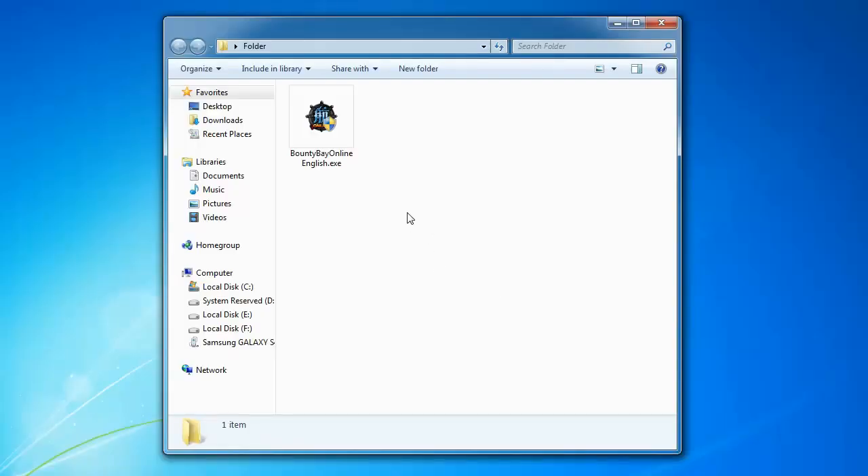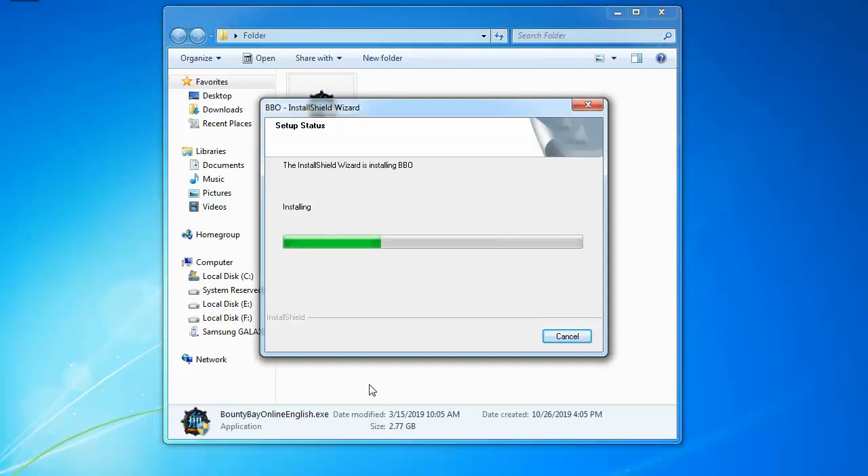Once you have the installer of the game downloaded, double click it and install the game in whatever folder you want.